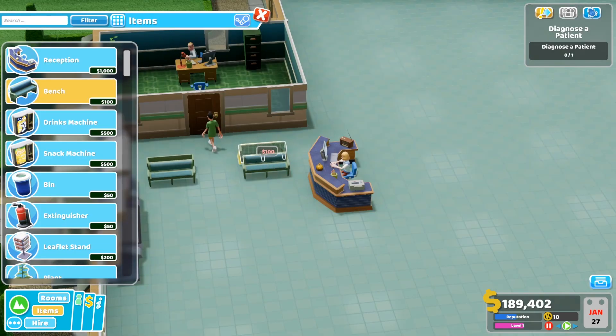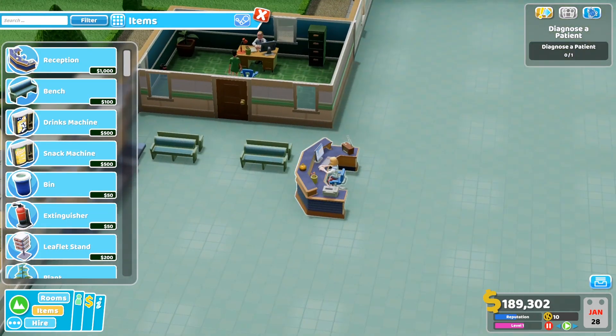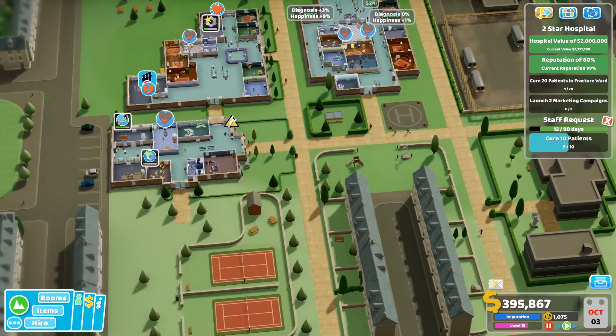The gameplay is as you would expect for a management sim. You start off with an empty hospital building, fill it up with all the rooms you need to diagnose and treat your patients, manage your staff and finances, and hopefully make enough money to expand your healthcare empire.